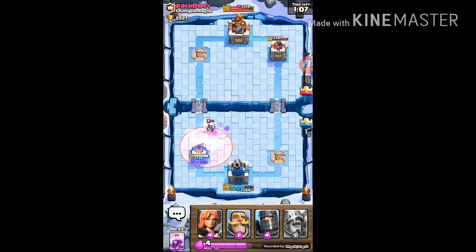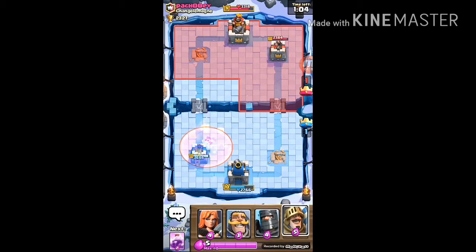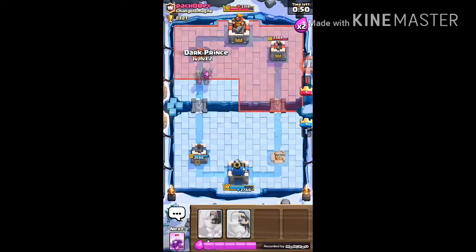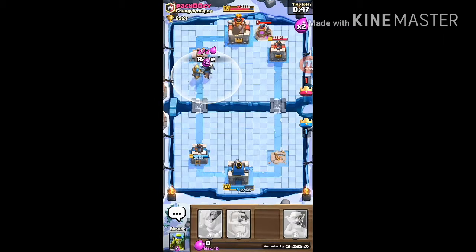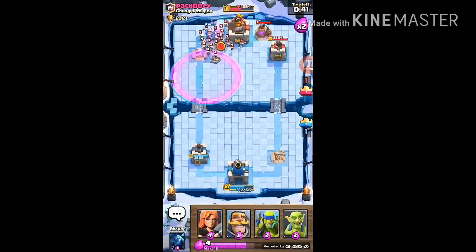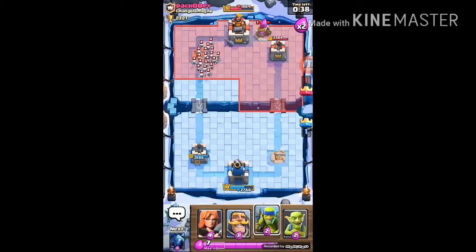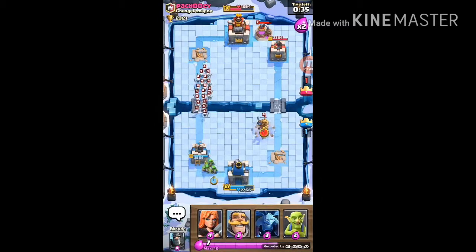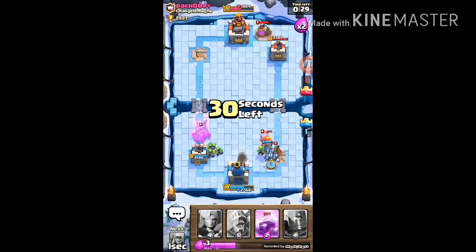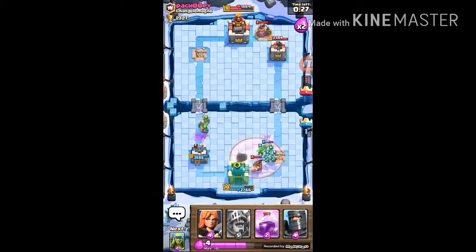I know he has a Witch and a Hog Rider so he's definitely going to place those at some point. Yeah, yeah, go go go — yes, that boosted prod, look at that! I'm not sure why I said that. Like this — the Knight will do some damage, the hook problem will be dealt with.